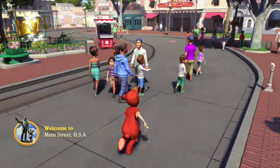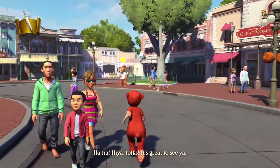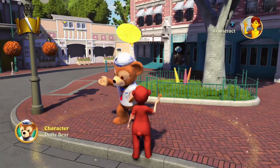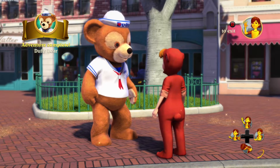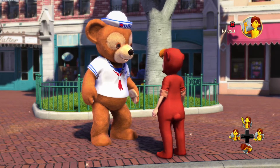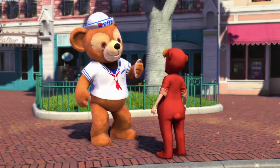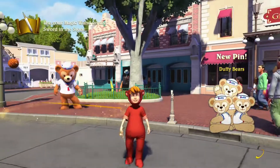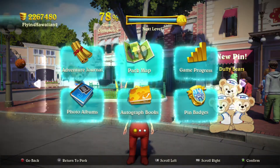Head back to Main Street. We're here on Main Street to end Duffy Bear's quest — we can see he's ready for his 10 bears that we found for him. Nothing to say, no thank you or anything. Bye. There we go — we got the Duffy Bear pin! Let's go ahead and check out our stats: 78 percent.